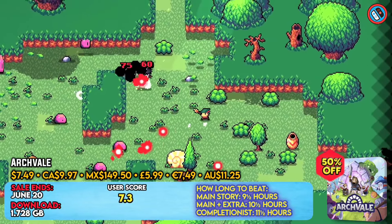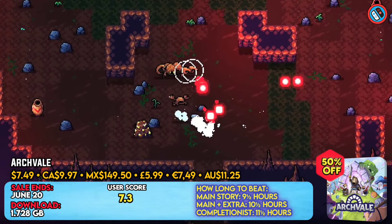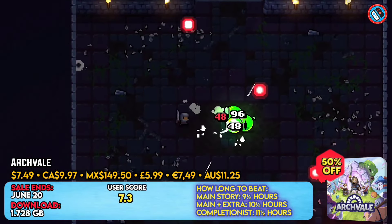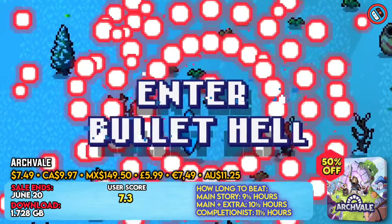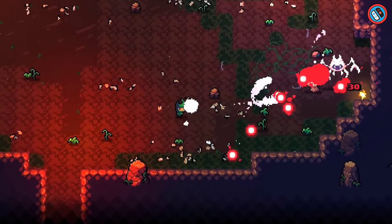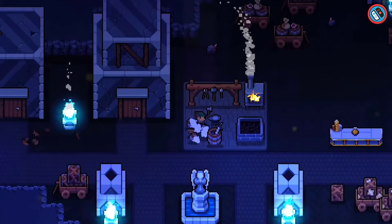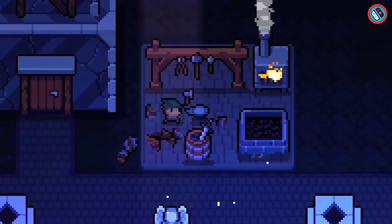The terrible tyrant once dominated the land, leaving behind a legacy of terror and stories. The Undying, sentenced to endless existence, are the only survivors of his reign. To defeat the Undying and save the planet, players must travel across several environments, scavenging and crafting greater weapons and gear.